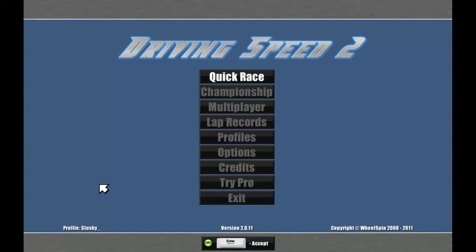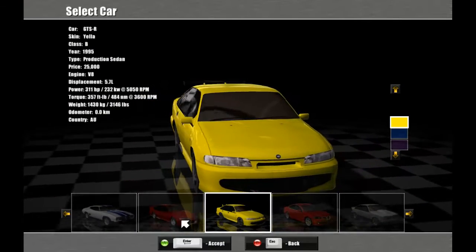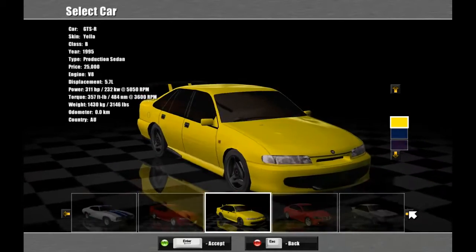This is a free indie racing game developed by Whirlspin Studios. They're an Australian development team based in South Australia, Adelaide. The game features two tracks: the Adelaide Street Circuit and Mount Panorama Bathurst.